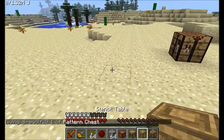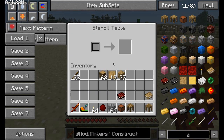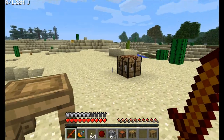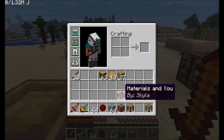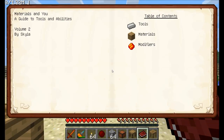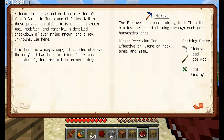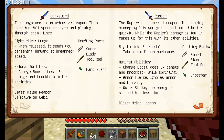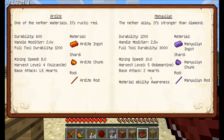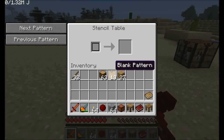The stencil table is important because it allows you to create your stencils. You'll also want to turn off any HUD overlay because there's a lot of extra information on these GUIs. Another thing to note: when you craft these items, you get the second book automatically — Materials and You — which gives you all kinds of information about how to make different tools and materials. So let's start off with a basic stencil.